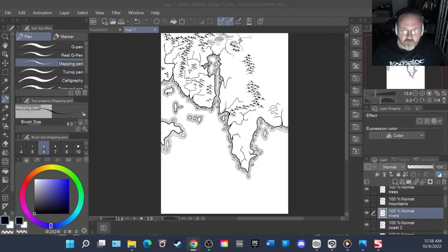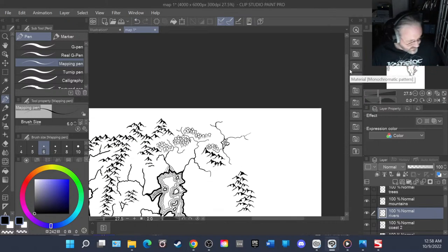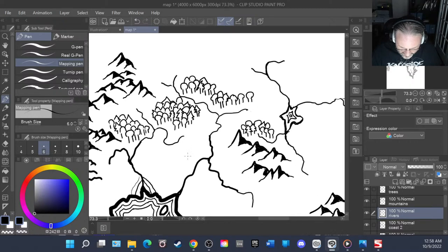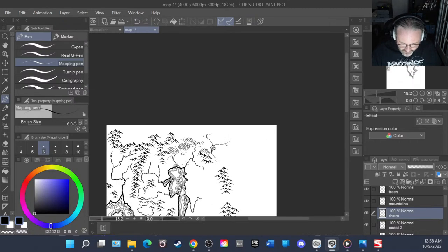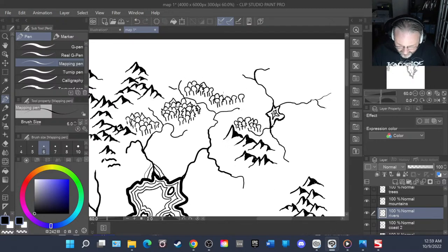We need to do the forest today — should be fun. When I do the forest, this is kind of what it looks like, but you zoom out and it looks like a forest and not a bunch of weird little dinky trees. You've got to remember you draw things at a small scale.